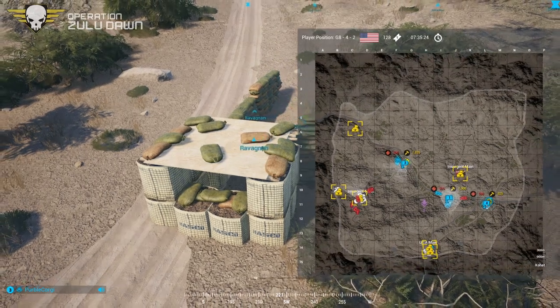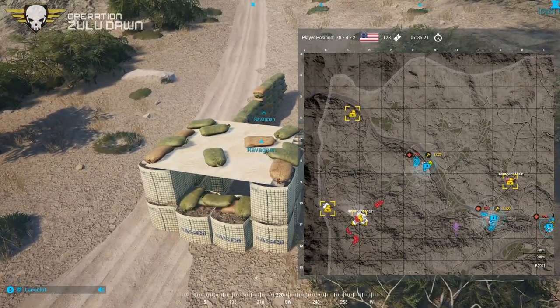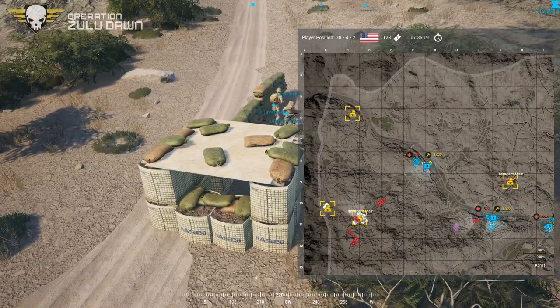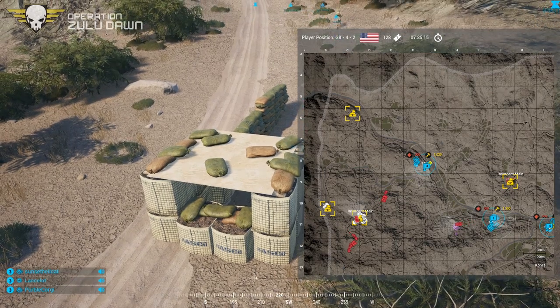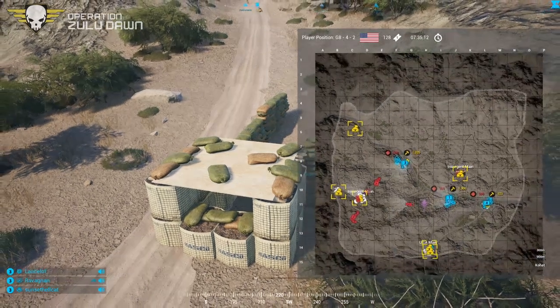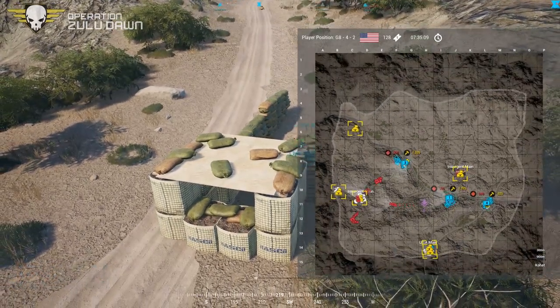I figure I'll sit right here so I can see the bridge. Interesting — it looks like they've got two groupings splitting up. One's headed straight for the northwestern bridge, and it looks like another grouping is headed south. That's a toss-up — I don't know which one it's gonna go for.